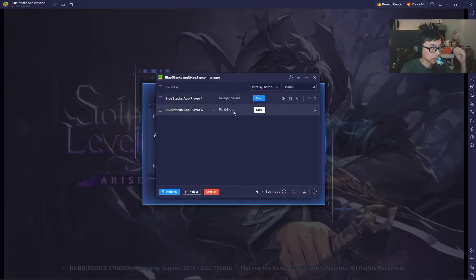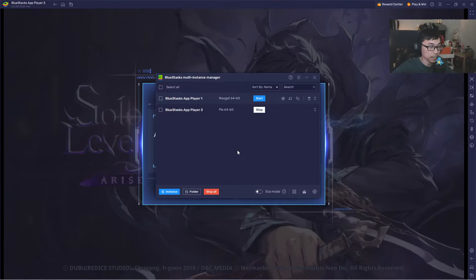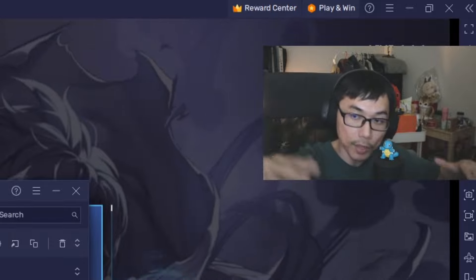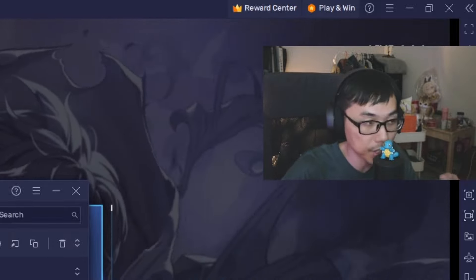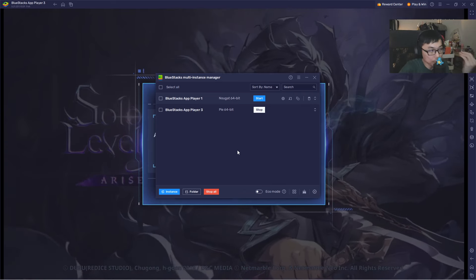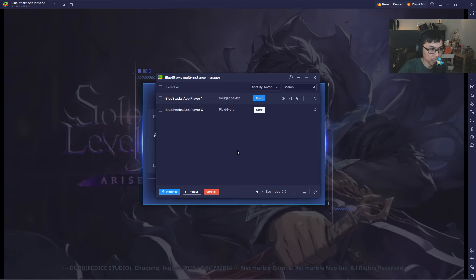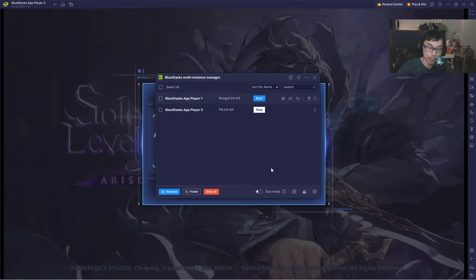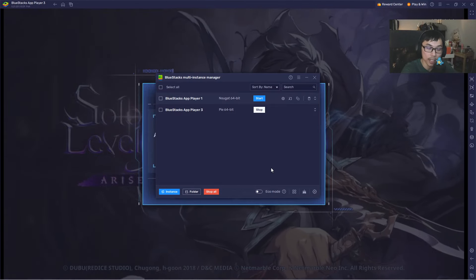With BlueStacks, you can always try to do this: run a multi-instance using the BlueStacks multi-instance manager, and that allows you to run multiple instances of the same game. That's going to make your life a lot easier if you're still intending on re-rolling. I do recommend most players try to re-roll and get a better start because the rates are going to be relatively on the lower side. Make sure you guys use BlueStacks — you can use my link in the description below, and I'll have it pinned in the comments as well.